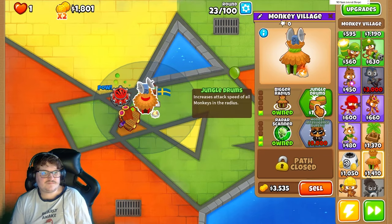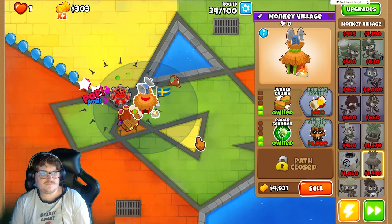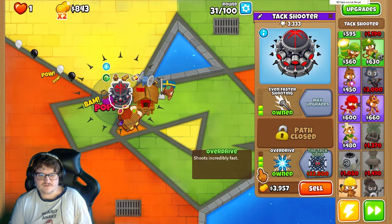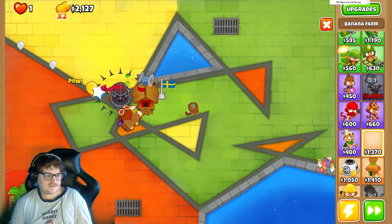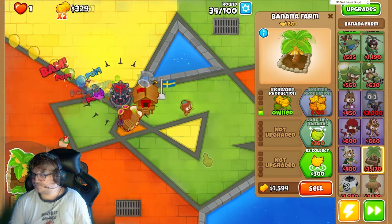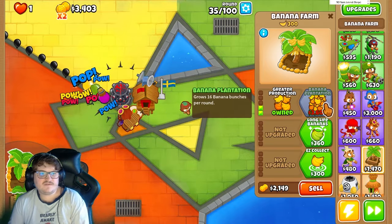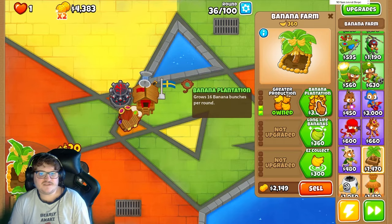We want the Jungle Drums here — attack speed. Nice! We have two tiers more left. Now we can start building some banana farms. You can start upgrading this one, this one. Okay, this is really really good. Right here we have a banana plantation now.